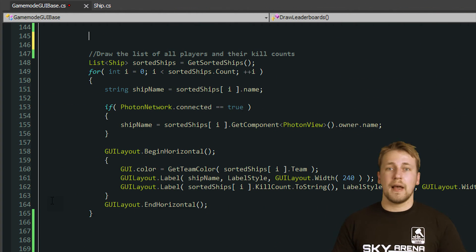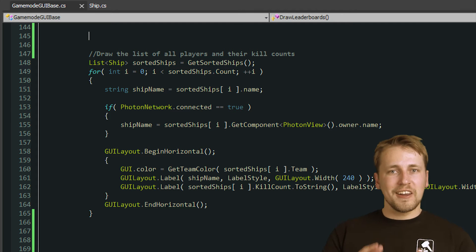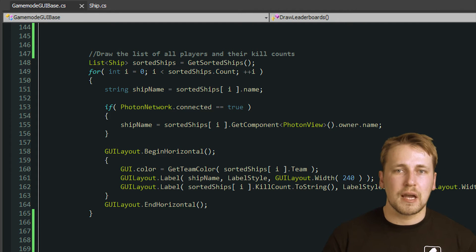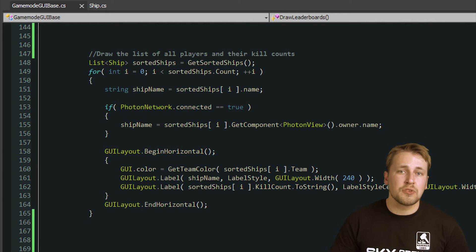To store each player's kill count in the room's custom properties would be a hassle, because we would be responsible to assign each kill count to the correct player and clean up the properties when the players leave the match. Luckily, Photon provides us with another type of custom properties that belong to each player. You can access these custom properties through the PhotonPlayer object that gets created for each player.